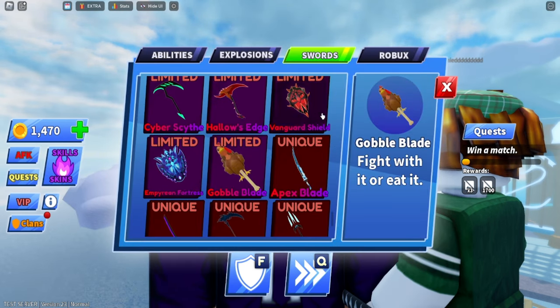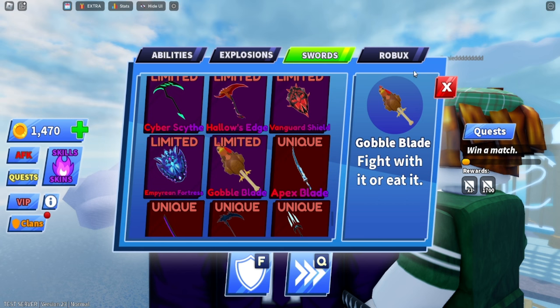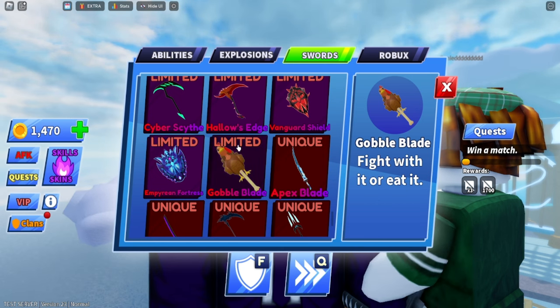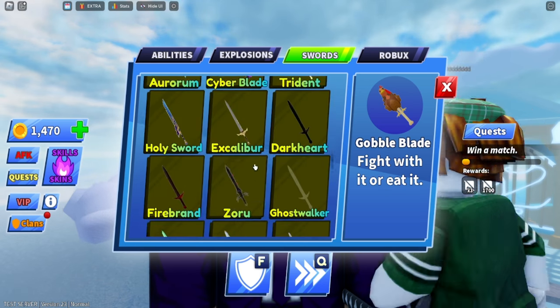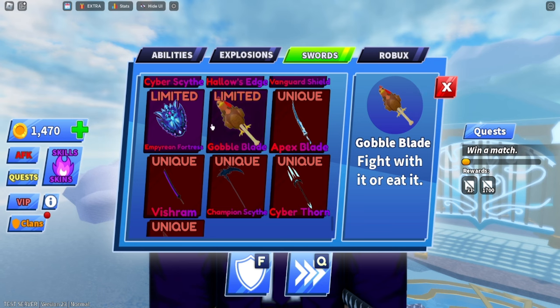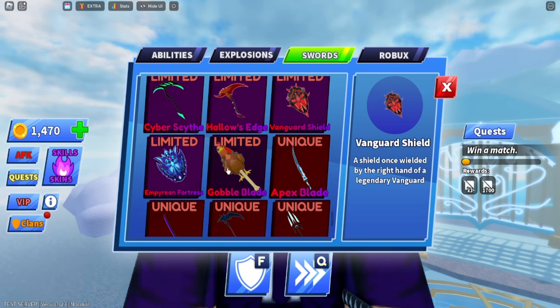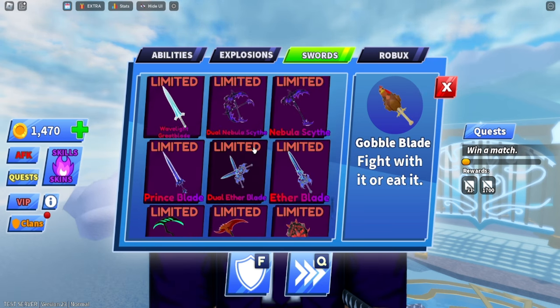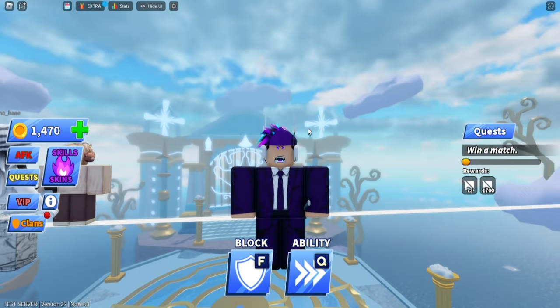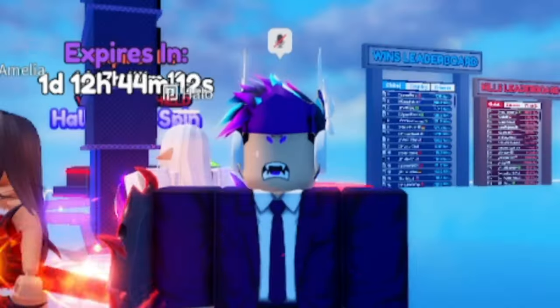For this video, we're going to be showcasing the Gobble Blade. Just looking at it in general, it looks like a turkey leg — they did it for Thanksgiving and it's pretty cool. It's a limited item so you have to pay Robux for it. I don't see any other new weapons they released, so the newest weapon is going to be costing Robux to replace the Imperium and Vanguard Shield. There's probably going to be a better dual wield version or something.